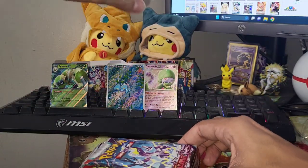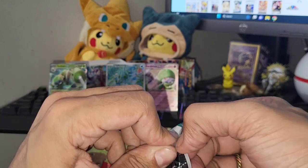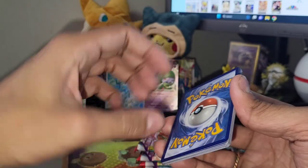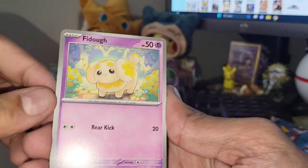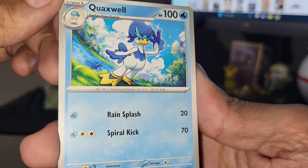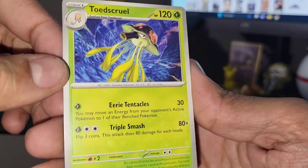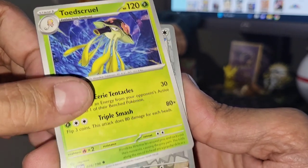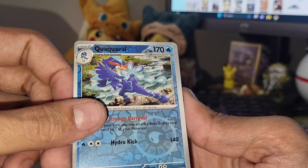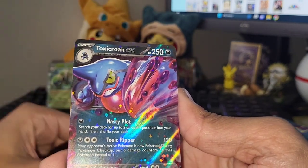This is it - our third booster bundle! Starting it off with the Miraidon booster pack artwork. Let's get it - I'm still optimistic, it's not over till it's over. Got a white color code card. Fidough. Dachsbun. Pineco. Quaxwell - yes, sir Quaxwell. Cyclizar. I got surprised when I pronounced that right! Toedscool - that's like Tentacruel except a different variation. Flamigo. Quaquaval. And whoa - we got something! Looking for white color code cards - Toxic Croak EX guys!